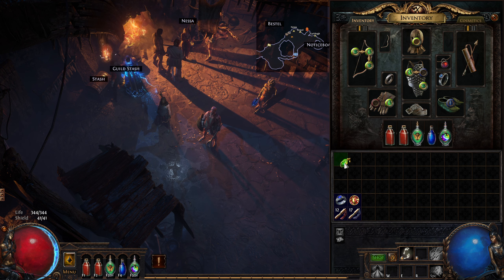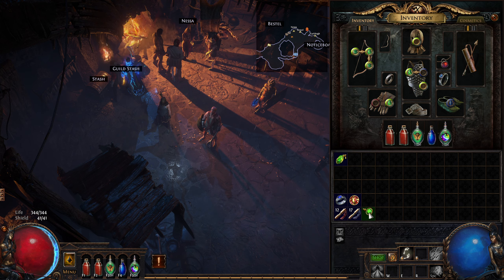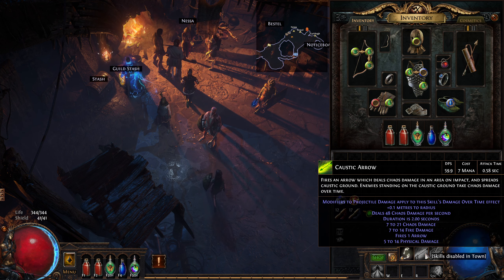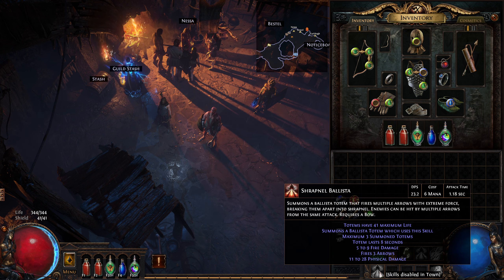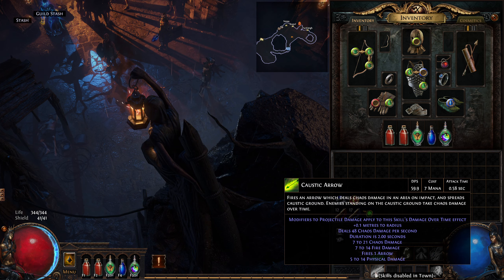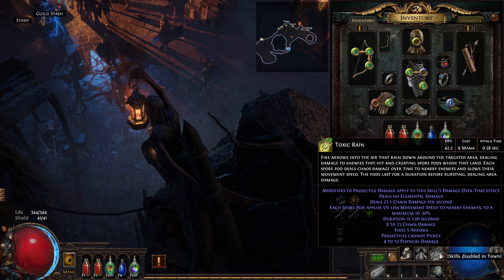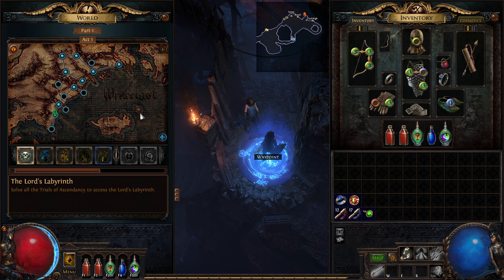I'm going to put Toxic Rain into our setup and swap out that support gem that isn't doing anything. I'm going to keep hold of Caustic Arrow as well. I've seen another guide saying don't use Toxic Rain until about level 35–36. I've used Caustic Arrow before — it has an instant pool on the floor that does damage over time. With Toxic Rain I'm not sure if you have to fire it in the air with a delay before it hits, so I want to check that out this episode.